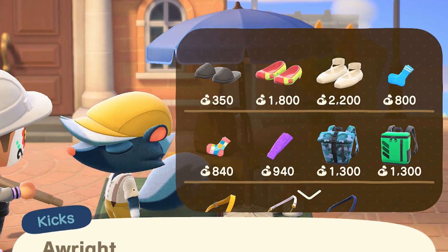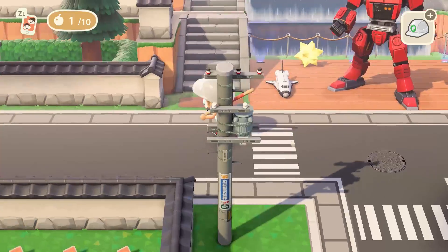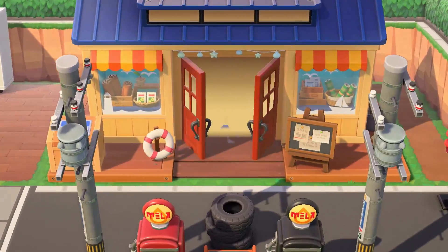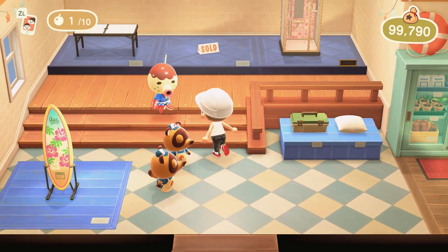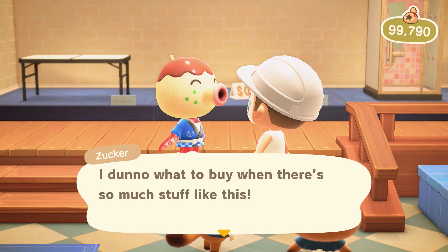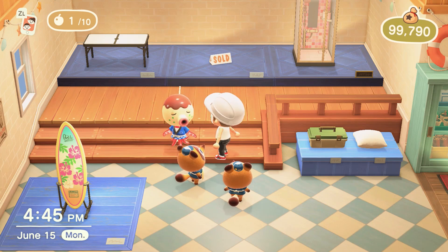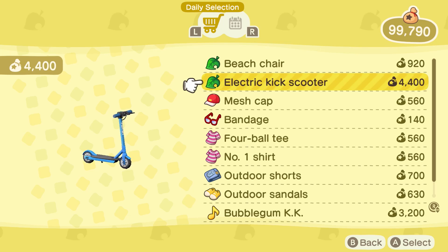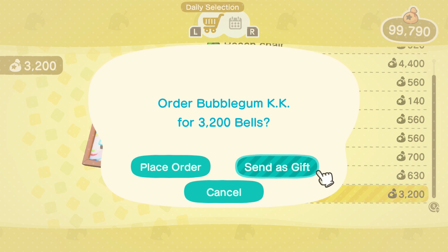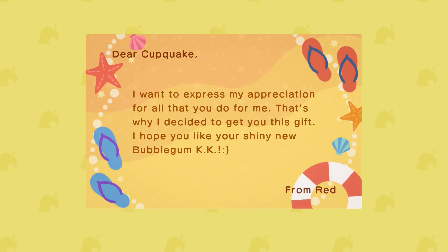Hey, Kicks is here! Oh, these are cool slippers — I'll take these. It looks like I have to go back to my house and drop off some stuff. Wait, I haven't seen Zucker — where is he? Let me check Nook's Cranny. I knew you were here — go home, I want to see the inside of your house. You buying stuff too? I don't know what to buy when there's so much stuff. Do they sell snacks? Oh, I am so happy you're here, bud. Seriously — Bubblegum KK! KK's here to purchase. I don't think Tiff has this. I'm gonna buy this for her and send it to her with just a smiley face. There you go — now she has it.